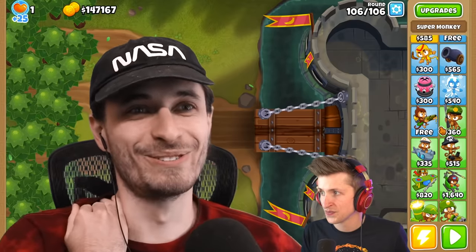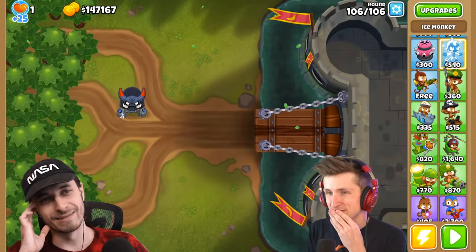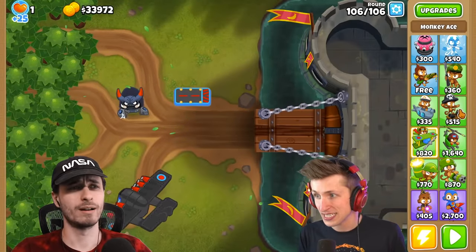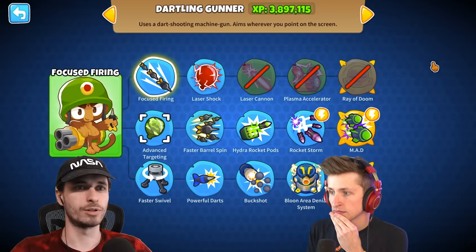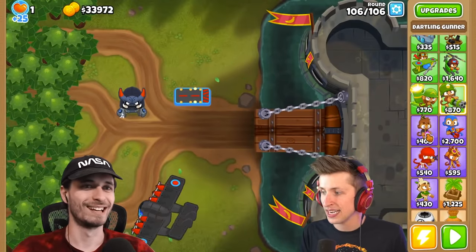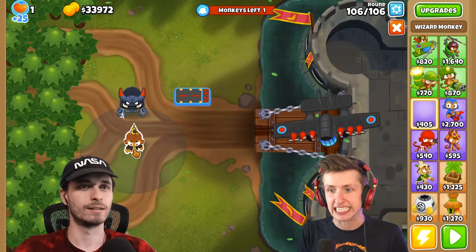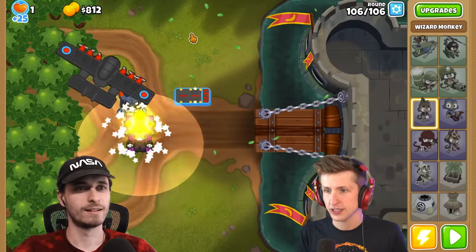You could literally do a True Sun God. Is that worth it though? Probably not, to be honest. What about monkey ace? You can get a flying fortress? That's really good, bro. And then we have one more option — what do you think? Can you slow down DDTs and get a glue gunner down or something? I need camo detection and I can't afford a village — I can only have a total of three. Prince of Darkness shreds DDTs, bro. YOLO, let's do it. And I'll also do Wall of Fire.